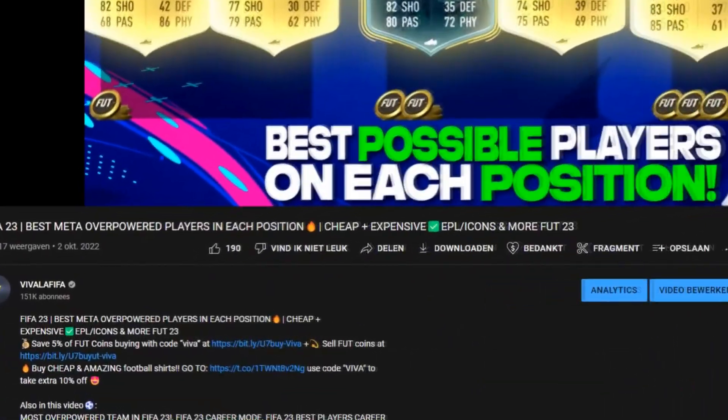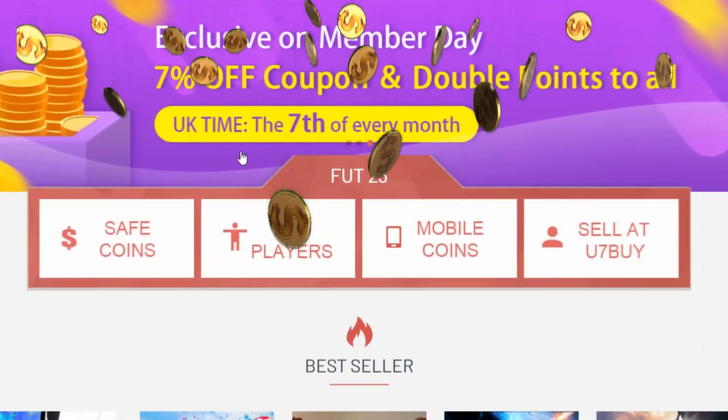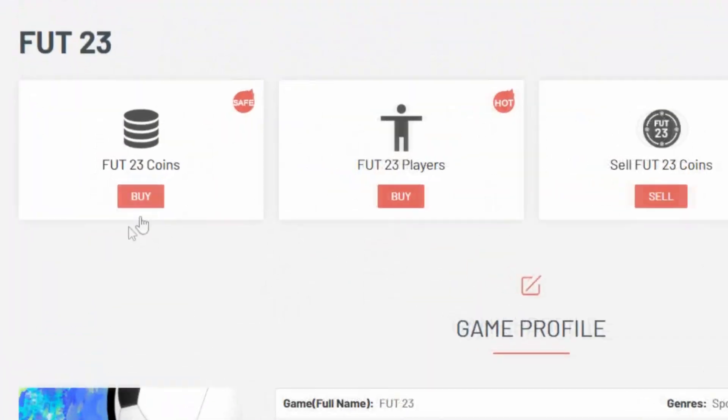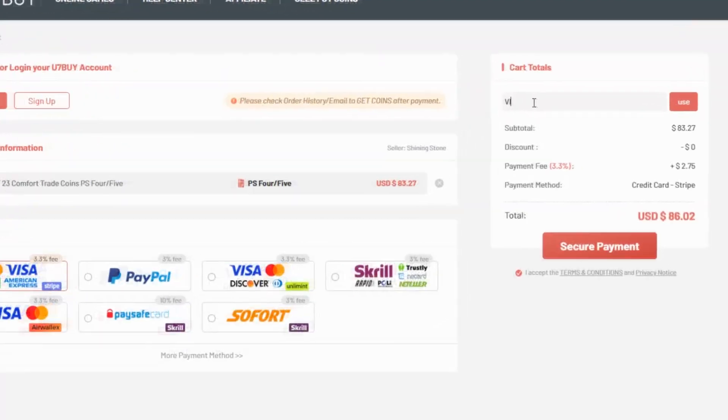If you want to buy these players but you're out of coins, go to the biggest most popular website in the world - U7buy.com - the place for your FIFA 23 coins. With the code 'Viva' you will get millions of coins for a couple of bucks.